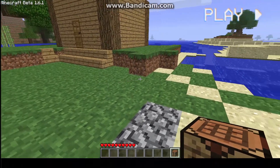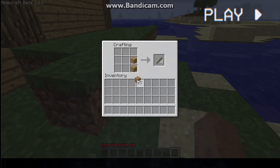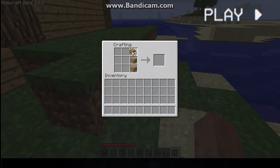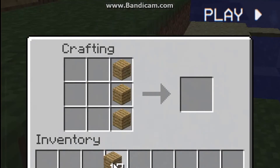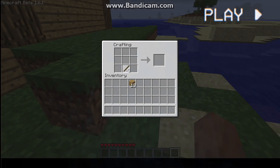When you have your crafting table, place it on the ground and make some sticks like this. Don't make it like this. Then you are gonna put the sticks in like this and make a wooden pickaxe.